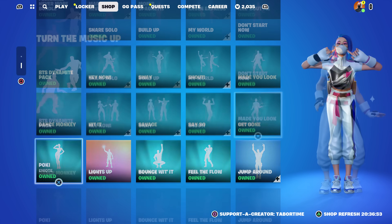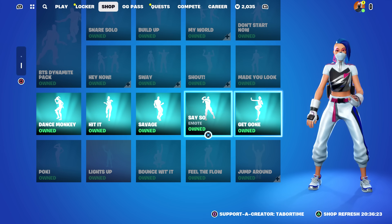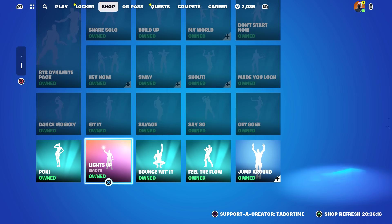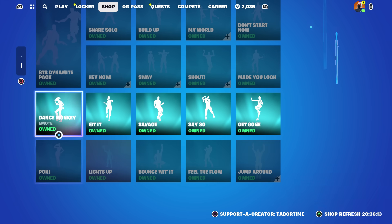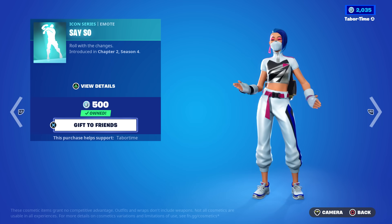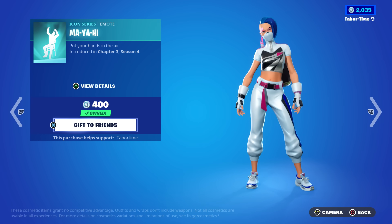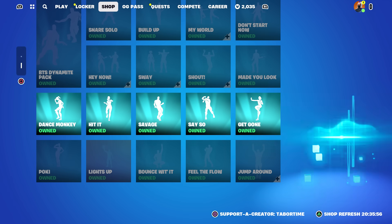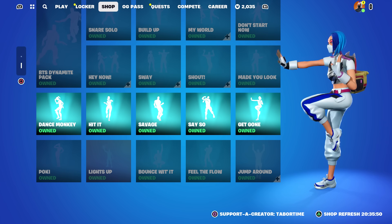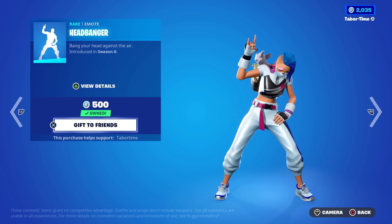Wait — there are even more emotes, but I'm confused because some of the ones we just saw are not showing here. For example, where's the Macarena? I don't see it. And I didn't see Pokey, Lights Up, Bounce With Her, Feel the Floor, or Jump Around. Going back in: Savage is there, Say So is there, Get Gone is there, but Jiggle Jiggle, Maya He, Macarena, and Wake Up are not listed. Headbanger isn't either.